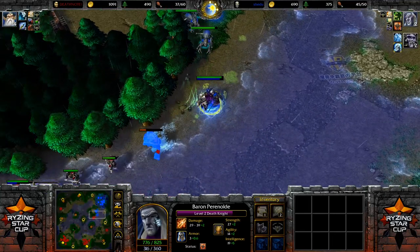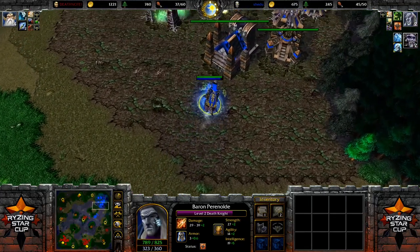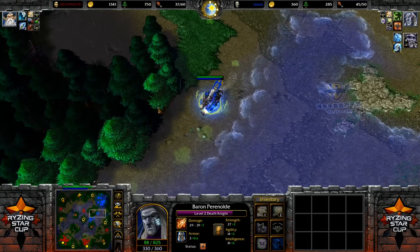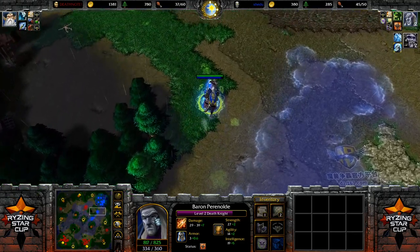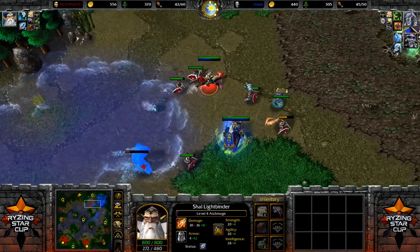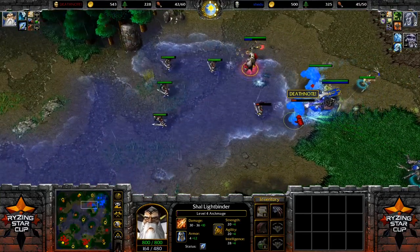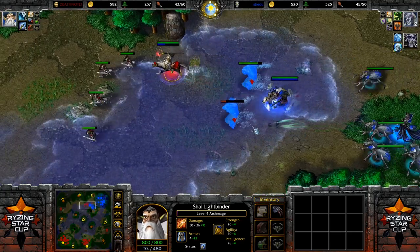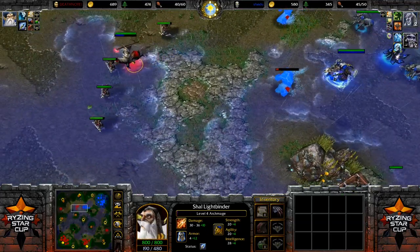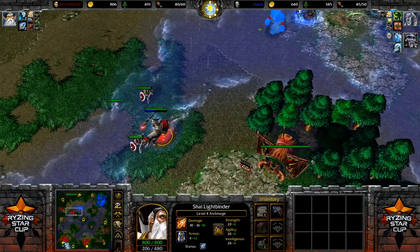That makes it very attractive for players to stay at 50 supply for as long as they possibly can. That's one of the reasons why you'll often see an Undead player hoard immense amounts of gold and lumber at 50 supply, build additional production structures, and then when attacking, pump massively out of those structures. Shado is currently at 45 supply, and Death Note is sitting at 42. Death Note is very likely going to cross into low upkeep — above 50 — first. But even paying the tax, he's still getting way more resources than his Undead opponent because of the expansion.